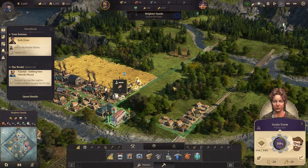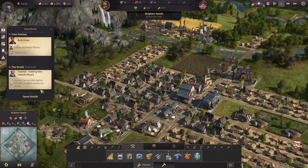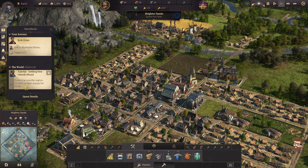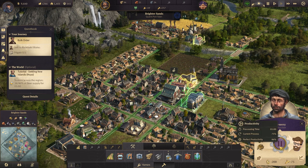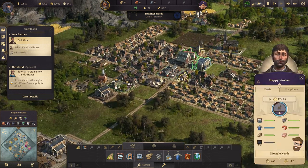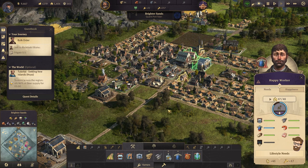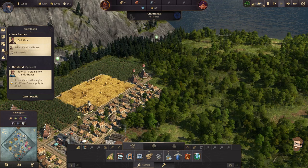This is taking 20 to produce grain. My malt house — there we go. Working on this one. And now that we're producing beer, we can hopefully increase these workers' happiness to a point where I can upgrade them and get artisans, and hopefully get even more money coming my way.